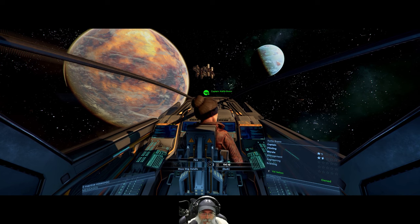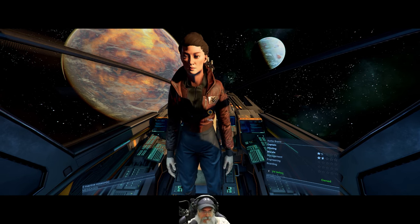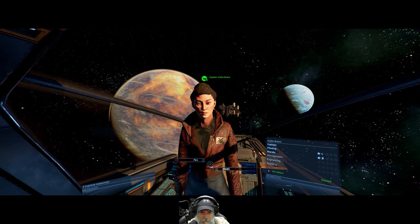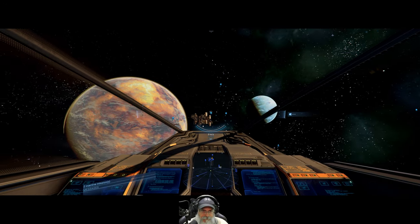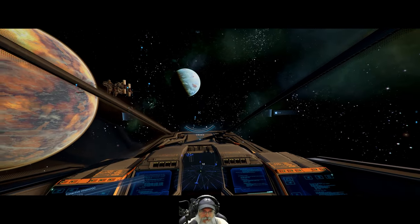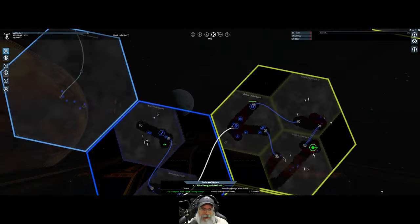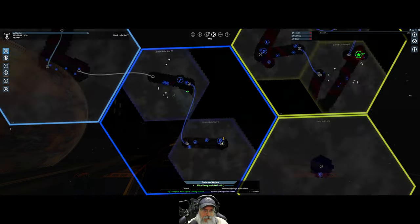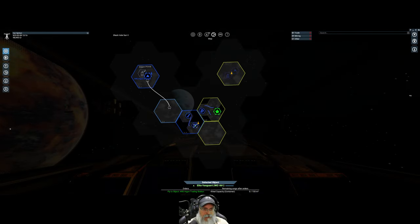Let's get up — go to show ship details — there we go. Sorry can I help? You go in the back and relax and I'll take over from here. So far I am really enjoying this game. We are in Black Hole Sun, that's the system we started out in. Why don't we go ahead and go up to Argon Prime.